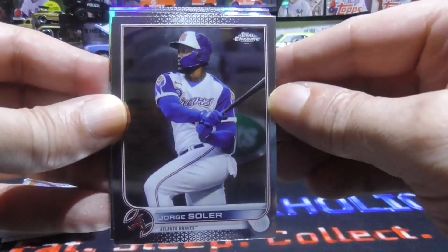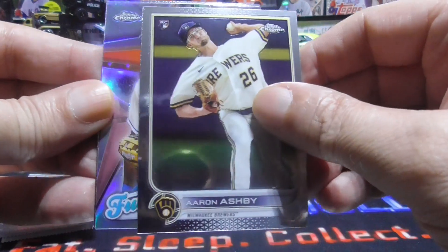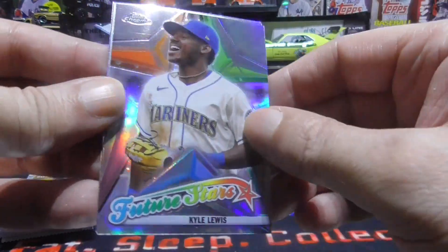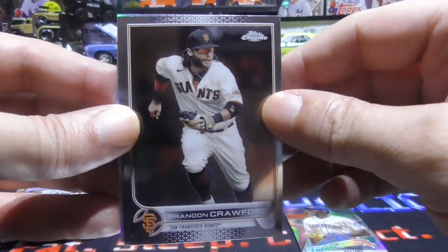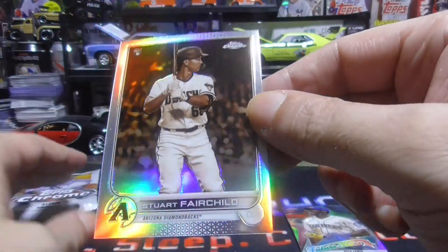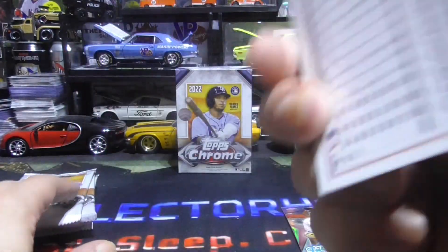Jorge Soler, Aaron Ashby, Future Star Kyle Lewis — pretty cool. Brandon Crawford, and a Stuart Fairchild called Rookie, and that is the Refractor.